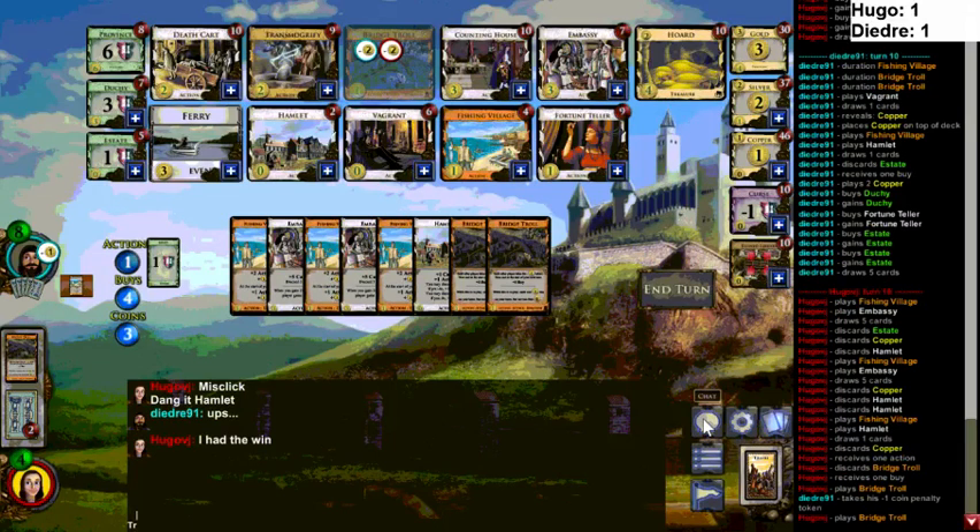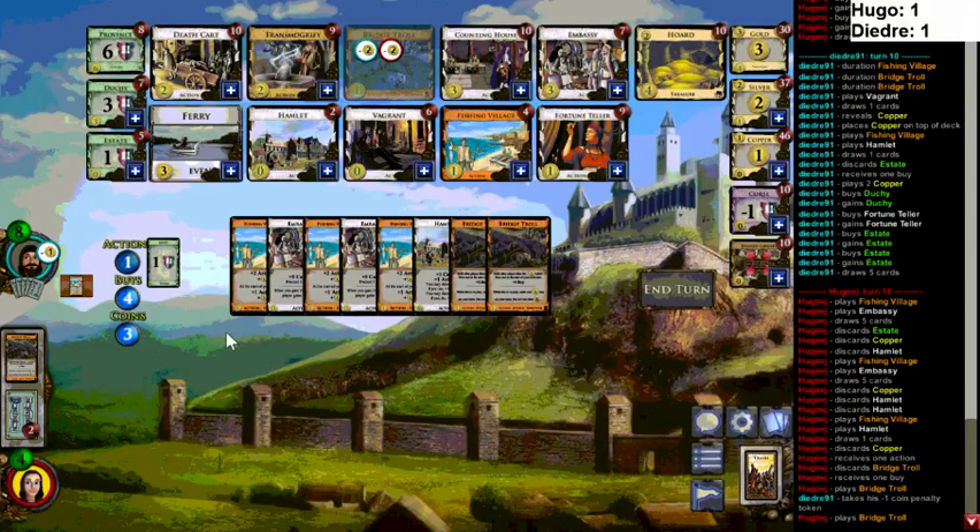He said he had the win. He had three Bridge Trolls in play but nothing else in play and would have had three dollars — five gains, but that's still only two piles, so I don't see how he wins. You need seven buys to win. Actually he only would have had four buys. Yeah, he's thinking there was another pile empty — he could have gotten like two Duchies and two Hamlets if there was another pile gone. Just bought out the Estates, although with only four buys the Estates don't work.